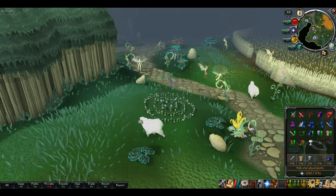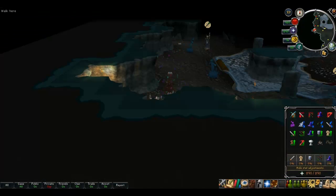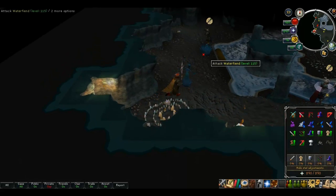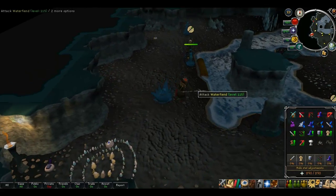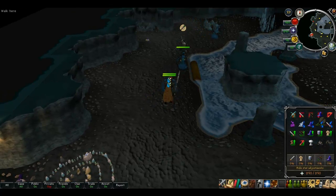The code for the fairy ring is BJQ, and once you appear through it, it's located right next to the water fiends. This is my most ideal method because you can teleport to and from Edgeville and the Ancient Cavern using the fairy ring, which means you're quite close to a bank.